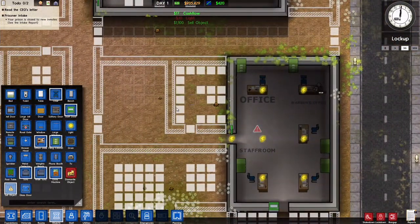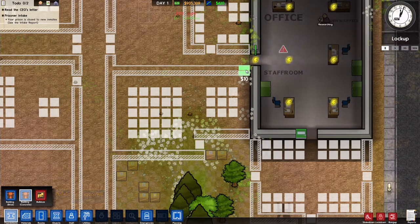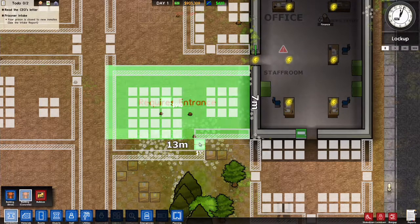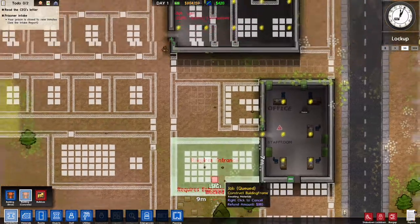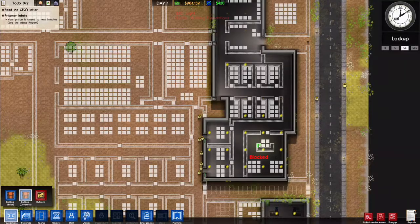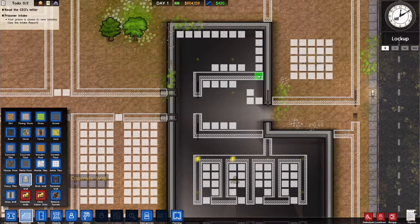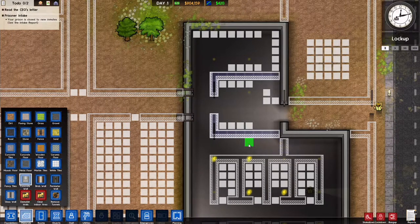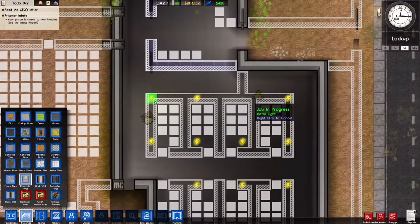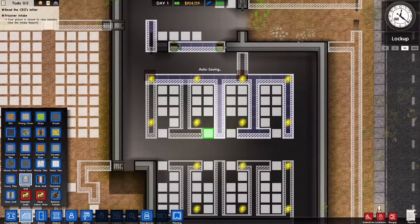There are some stumps, so I'm going to add a foundation. Last time I spent so long waiting for stumps to be removed that I failed to realize I could have just put down the foundations. So we are going to build this — I'm going to build these cells. And of course the auto-save.